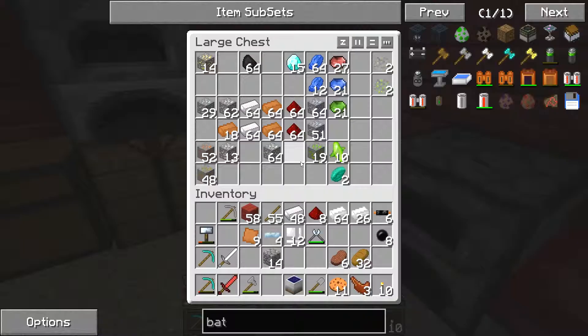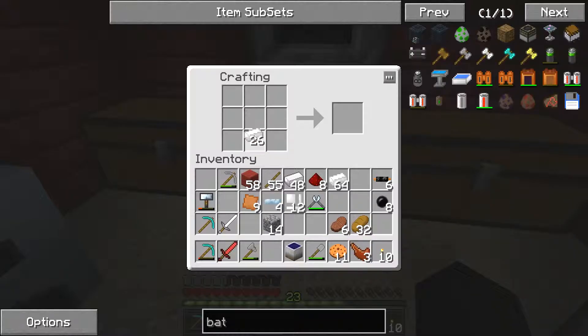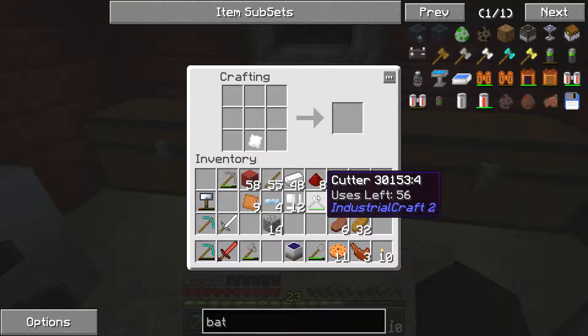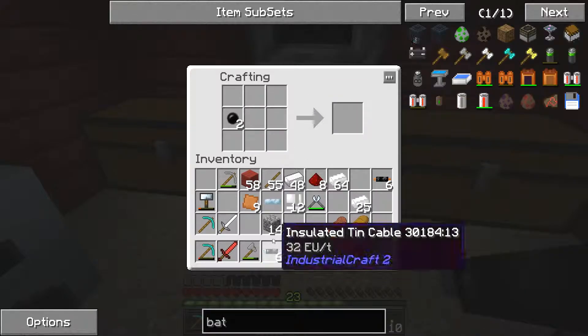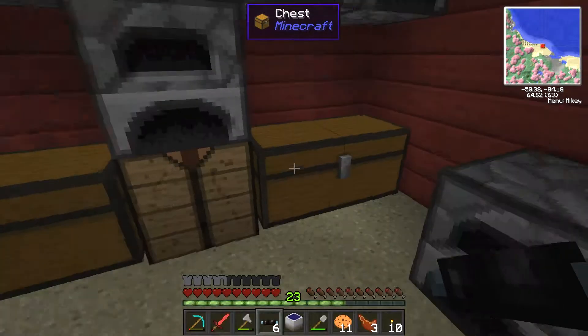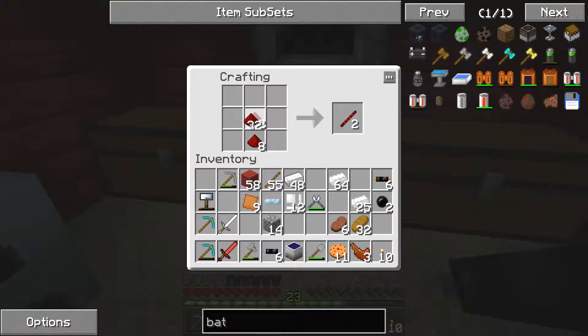We need to flatten out one more piece of tin. Tin's in our inventory so we can just flatten it out and then turn that into some more wires because we need 6 wires. We have 7 now, so we'll leave 1 and put rubber next to it to get insulated tin cables. We're going to need some more redstone so let's get that out of the chest.